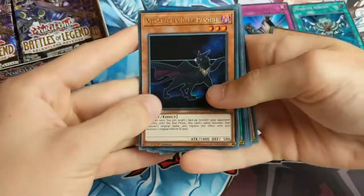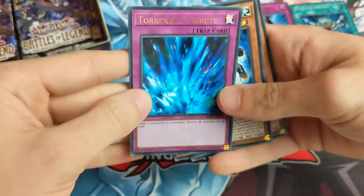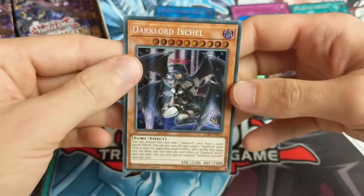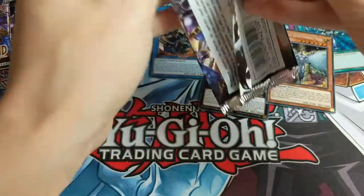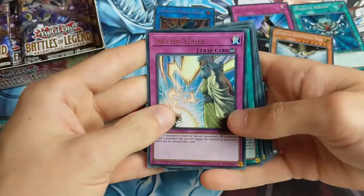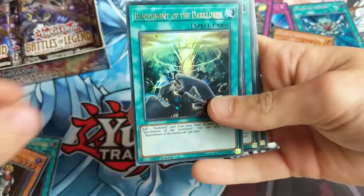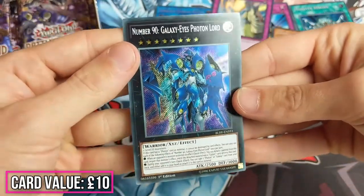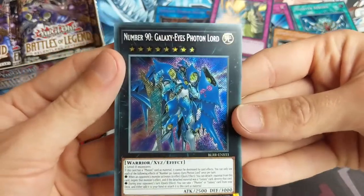Neo Space, Dark Panther, Preparation of Rites, Torrential Tribute ultra rare - very nice. Dark Lord Ixchel - that's a lovely secret rare. I wonder if you get two or three secret rares per pack, but it's definitely a lot of ultra rares. Solemn Strike ultra rare - that's a good one. Iron Cage, Banishment of the Dark Lords, the Kaiju Files again, and oh there he is - Galaxy-Eyes Photon Lord! That's a wonderful XYZ to get, really happy with that. He's actually one of the box arts so this is going very well.